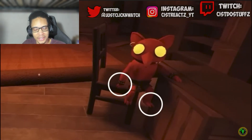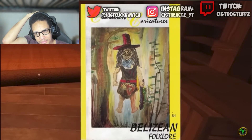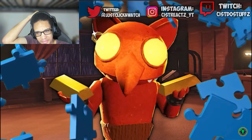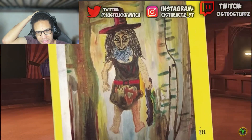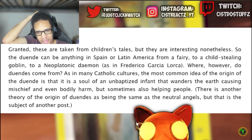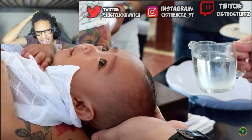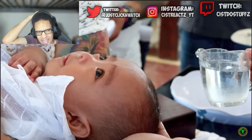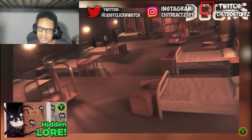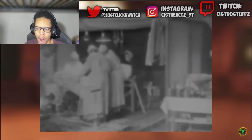Look at El Goblino's design — three claws on the wall with zero thumbs, and wouldn't you know it, that's another trait we see of the duende in folklore. All of this helps us start piecing together how Goblino wound up in the hotel. The most common origin of the duende in Mexican folklore was when a child died before they were baptized, becoming these morally ambiguous beings that cause mischief — and this is actually one of the reasons why baptizing infants is such common practice in Catholicism.